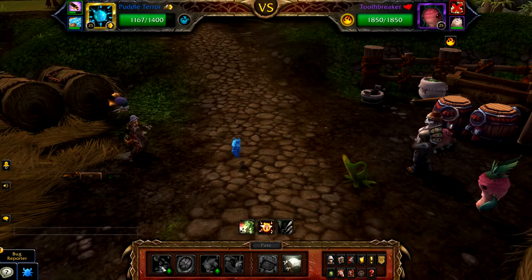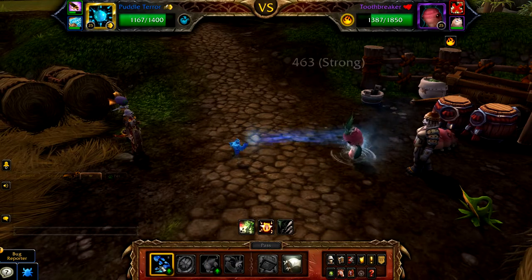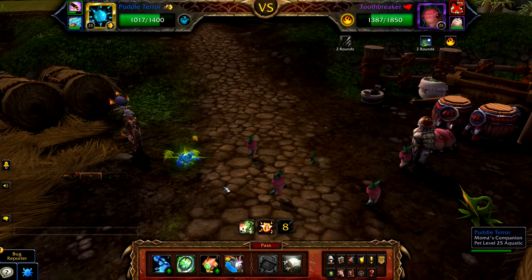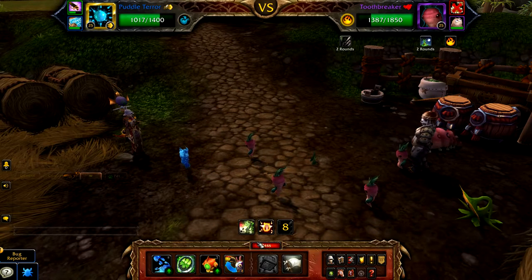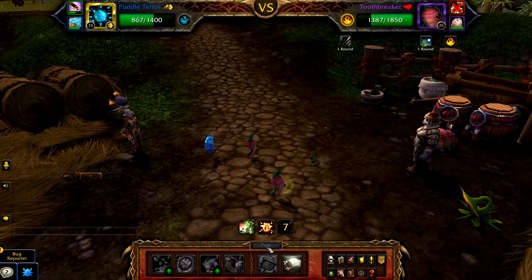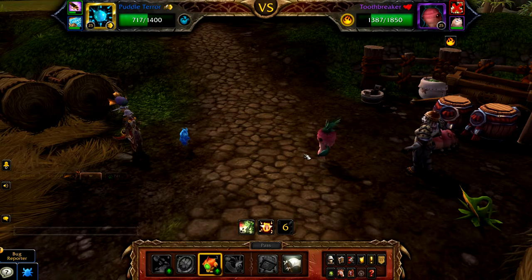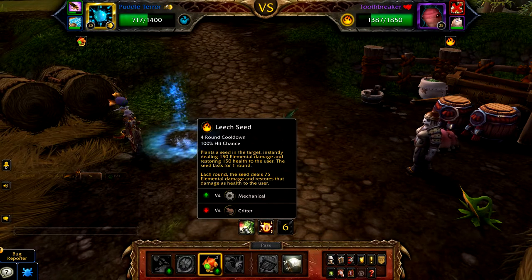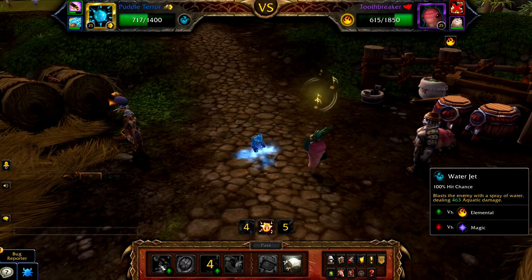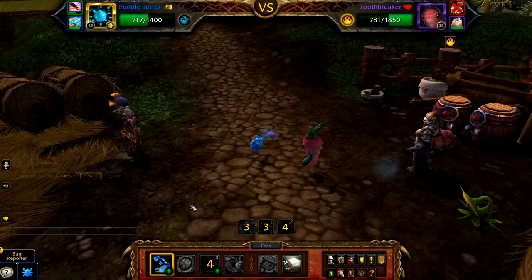Once Siren is defeated, Toque Breaker enters. Cast Water Jet. Toque Breaker will then use Sons of the Root — here you can cast Nature's Ward or just pass 2 rounds. Once Sons of the Root has finished, cast Dive to avoid Leech Seed. Now use Water Jet until Tooth Breaker is defeated, which should be 2 or 3 casts.